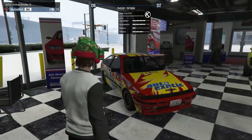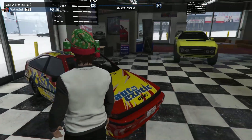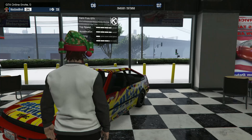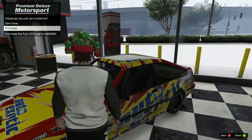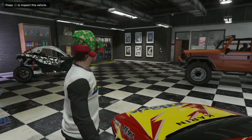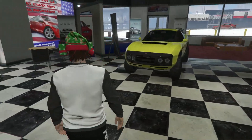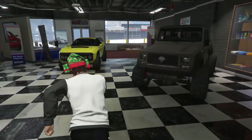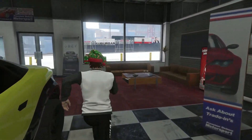Last and maybe the least — or honestly maybe the best one — we've got the Karin Futto GTX going for eight hundred and fifty-nine thousand two hundred and sixty dollars. Note that usually the cars that end up at Simeon's dealership are on sale this week on the website — just remember that.